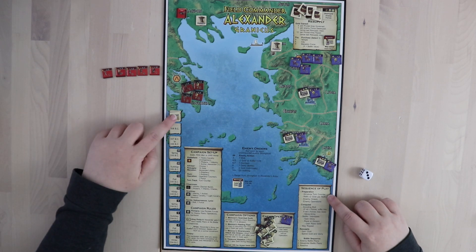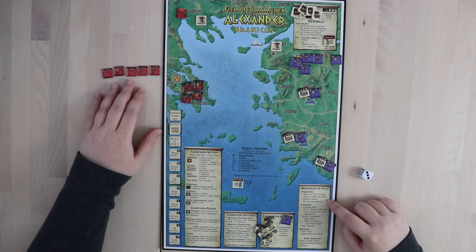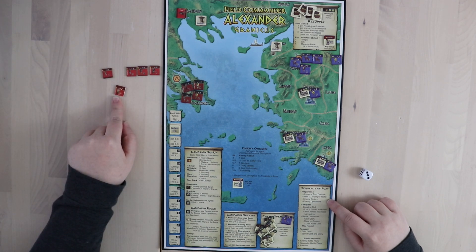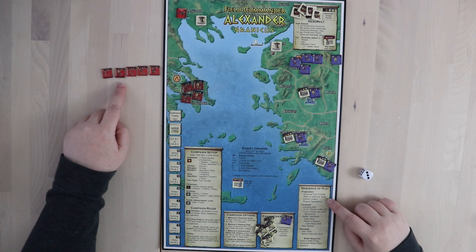In preparation, you advance your turn counter every turn, and you can refit. What that means is you basically pay two gold to fix up each of the injured units that you'd like to. When your units get hit in battle, you flip them over to a less valuable side before they die — unless they're archers, in which case they just die. But you can refit your units per turn to bring them back up into shape.